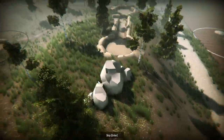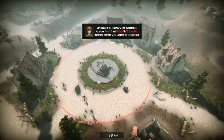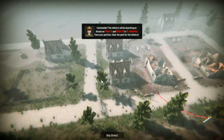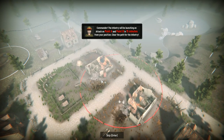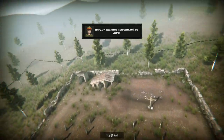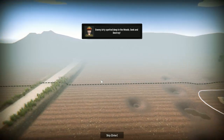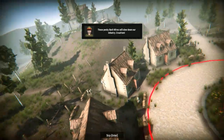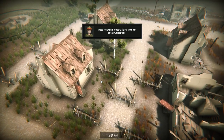Here we are in our trusty Mark V tank somewhere on the Western Front. In 15 minutes our infantry are going to be launching attacks on two enemy control points, and how well those attacks go is going to depend entirely upon us. There are bomb-wire entanglements that have to be crushed so the infantry can advance, and all kinds of defences at those two control points which must be eliminated. While all of that's going on, we're probably going to be running into ambushes from concealed anti-tank guns, enemy tanks, and we're extremely likely to also be getting constantly shelled by enemy artillery.